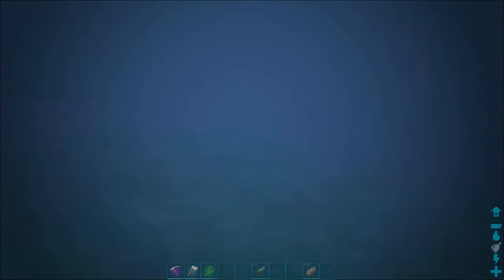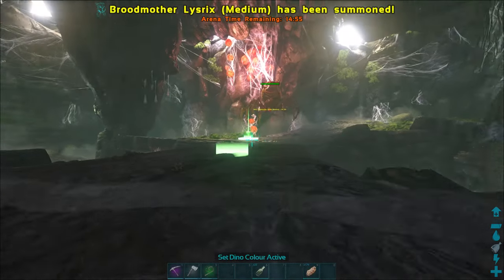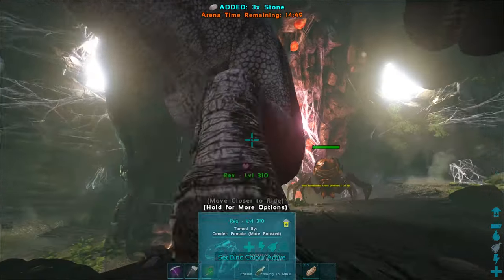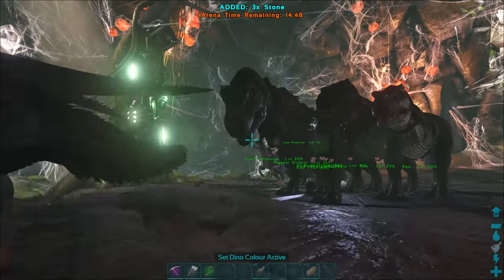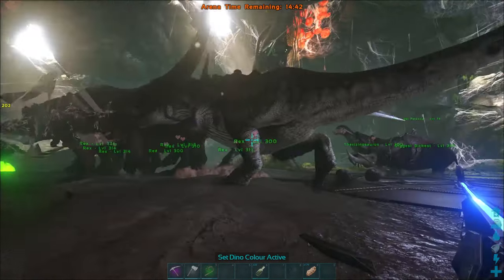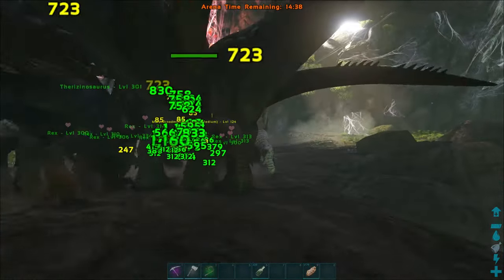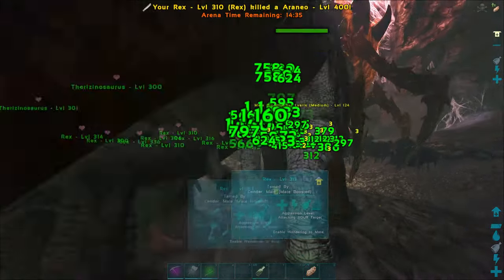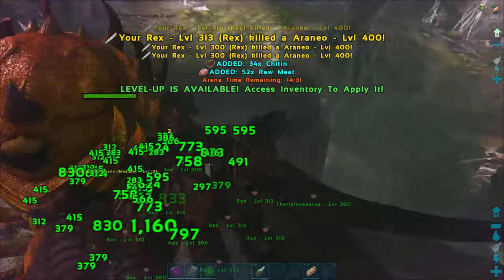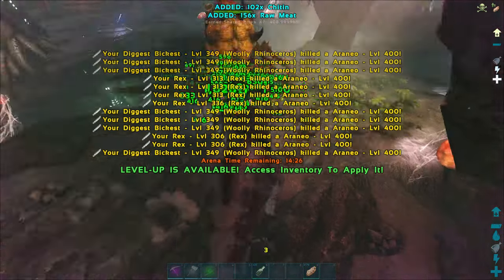Each difficulty of a boss gives you different rewards. You probably want to do boss fights for two main reasons. The first is farming Element, which is a resource for your endgame gear called Tech Tier. Tech Tier is essentially your endgame gear, available to craft after you get certain bosses killed in order to unlock their engrams. What Tech Tier offers includes an Armour Set, its Weapon, and a Building Tier.